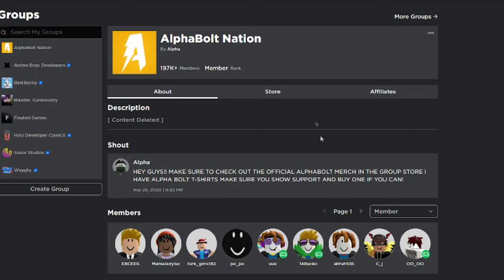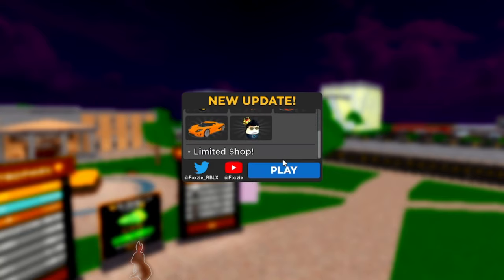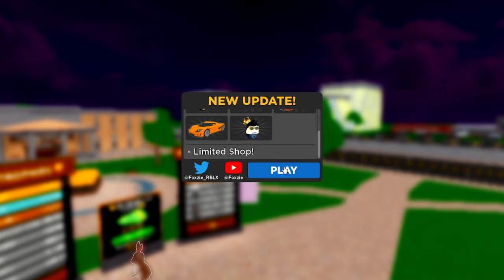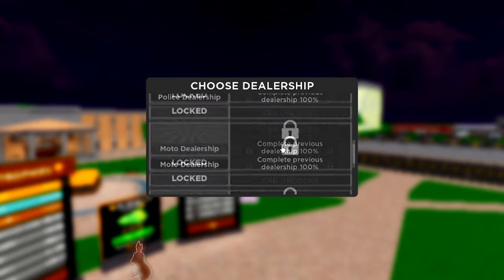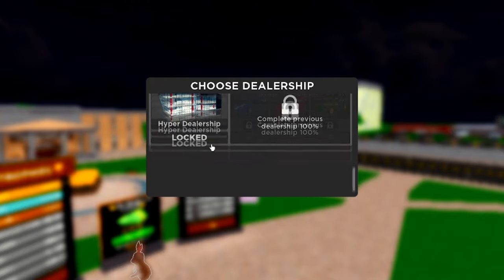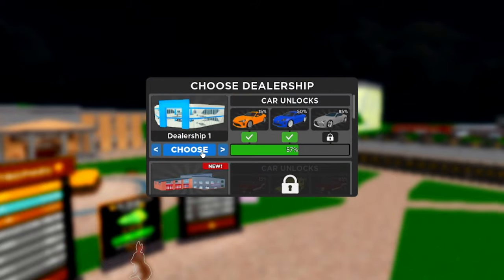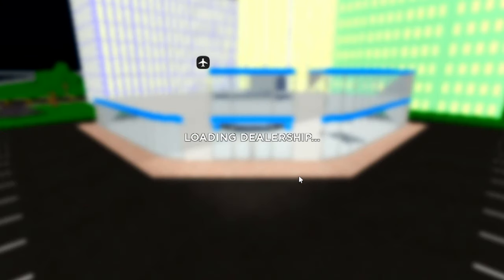In today's video, we're going to be inside of Car Dealership Tycoon and I'm going to show you all the working codes. Today's actually the 23rd of March 2024 — it's like an Easter update. We got a new update, there's an Egg Hunt 2024, we're going to check all that out. There's a car you can get in the egg hunt, which is pretty cool. I already have most dealerships on my account — literally every single one except the fire dealership because it's new.